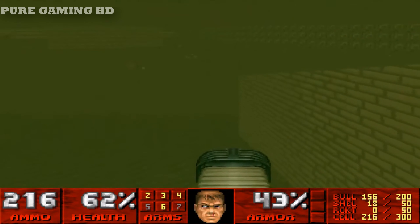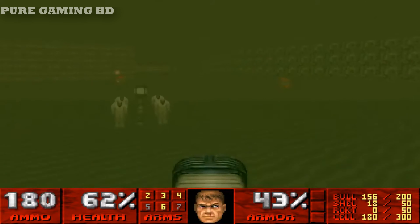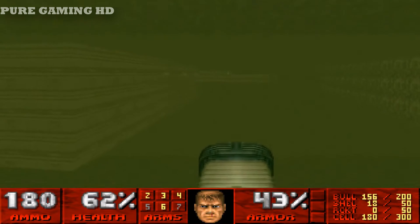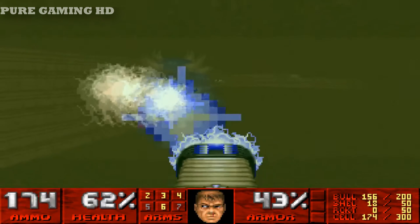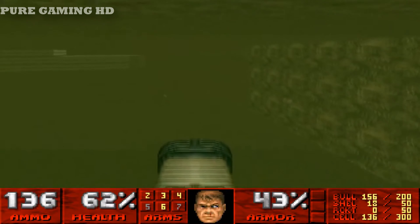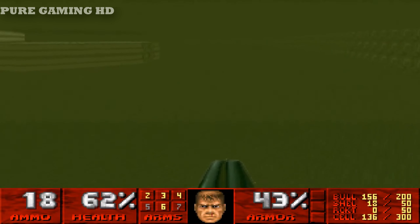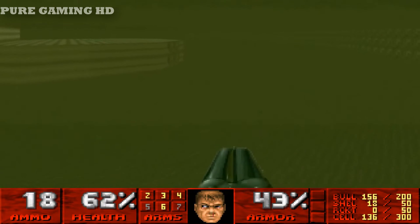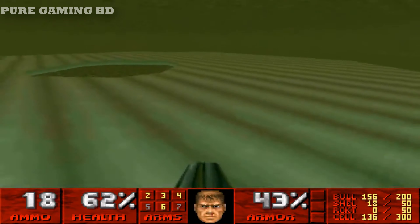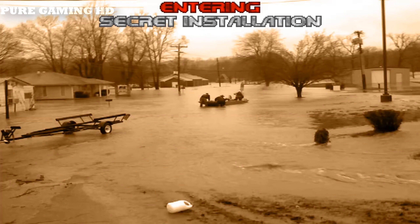The whole town is flooded — I don't know why it happened, but I don't really care. I'm just going to get to the exit. I wish I could swim faster, I'm so slow in this water. There's the exit — that's it for map two. It's not really that good, just speed for it.